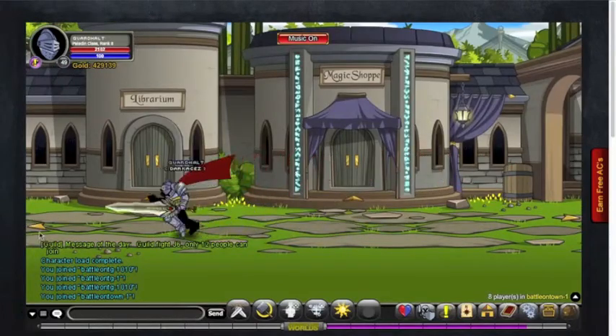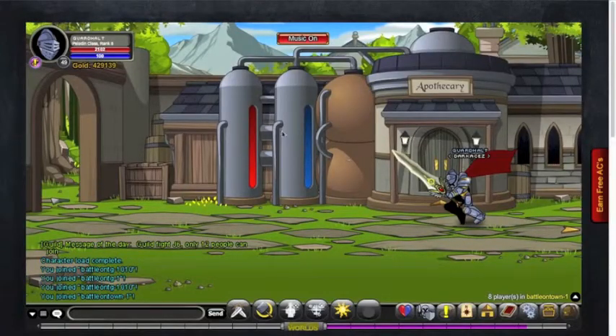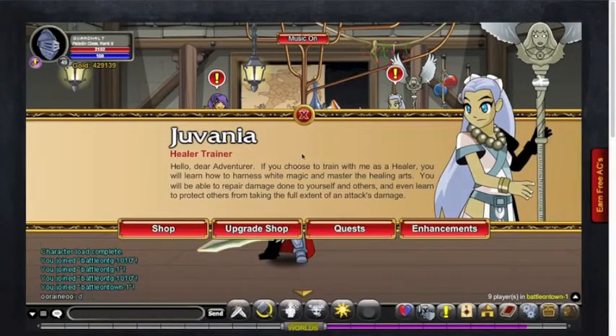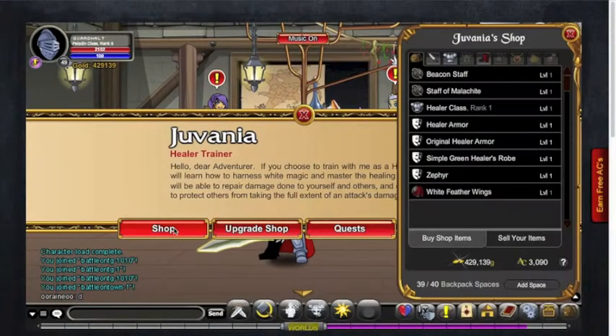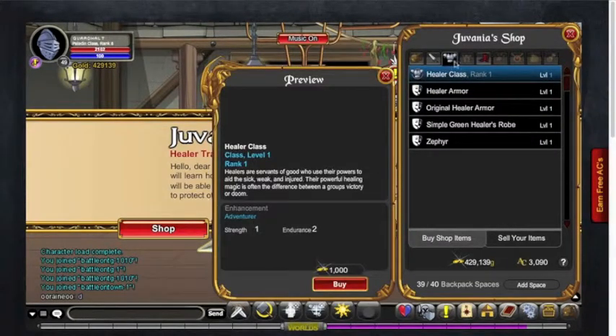Magic Shop is for Mage, in case you didn't know. And once you get into the Apothecary, you just click on her, and then Shop, and you simply go to Healer Class and you buy it.